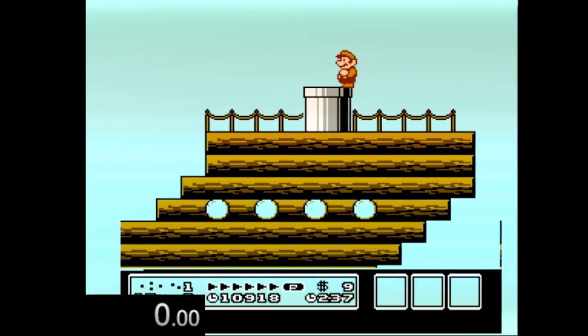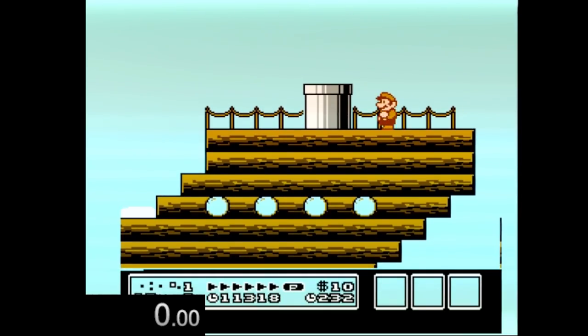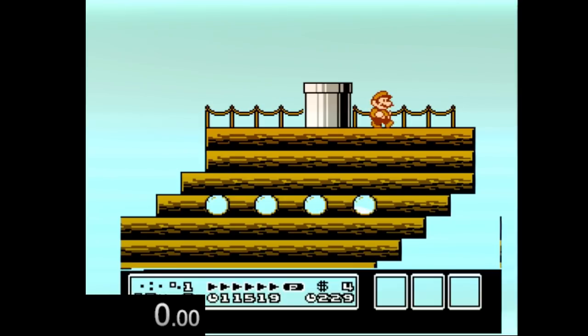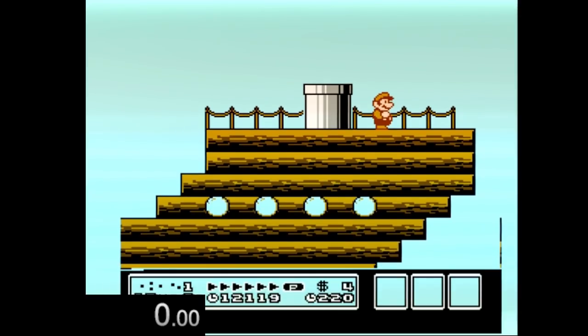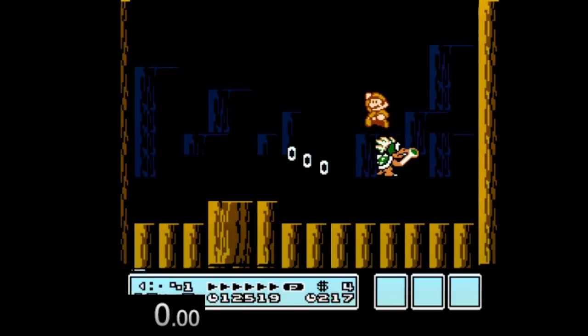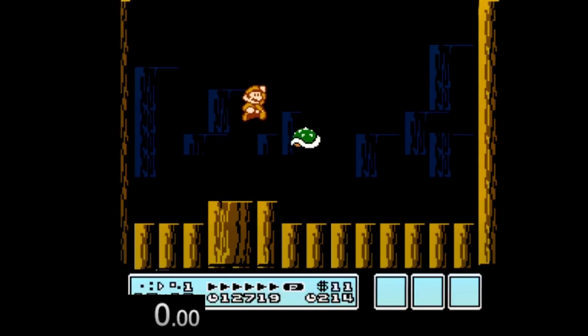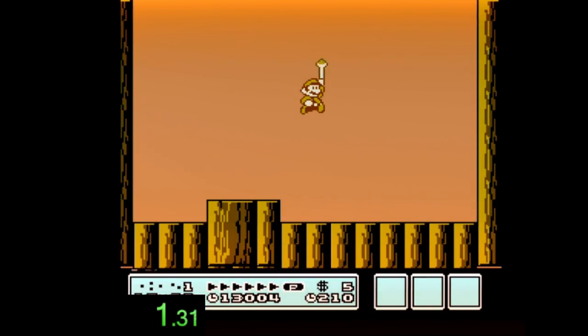Now that we have our timer in the bottom left, the first thing we're gonna do is jump and grab the wand. We're gonna start the timer as soon as I grab the wand, then stop the timer as soon as the king grabs it. We're gonna go nice and slow, nothing fancy — just stomp on them and try to jump for the wand.